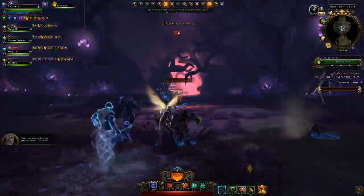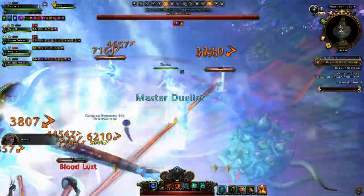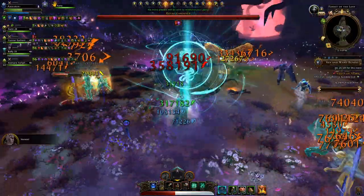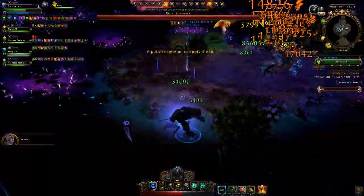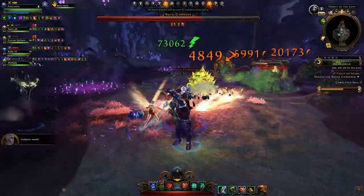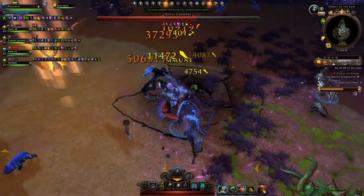So we have our first boss, the Royal Guardian. This boss summons a lot of mobs to help him, so make sure you have at least one DPS on a full AOE build. We went with two DPS as AOE and a third on single target just following the boss — that was me on my rogue.